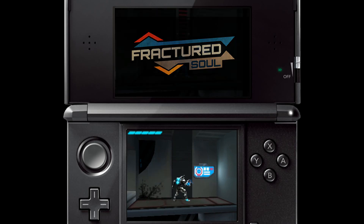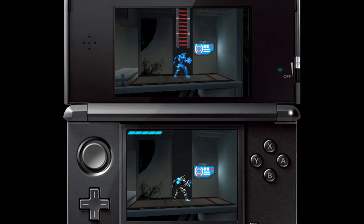Things get a little more interesting when we reveal the upper screen. A similar environment is revealed, but the hero is ghosted out on that screen. When you're ghosted, you can't interact with the environment, you cannot damage enemies, you cannot be damaged by enemies, and you cannot stand on platforms in that screen.